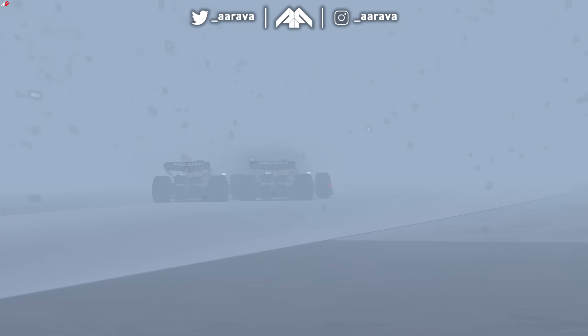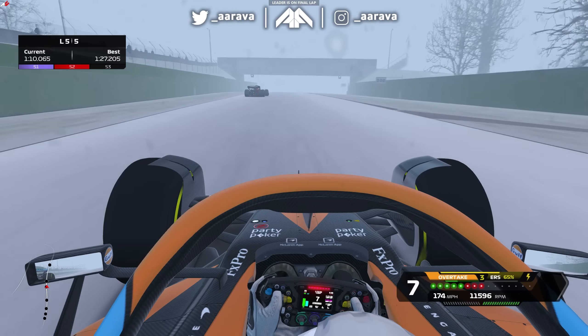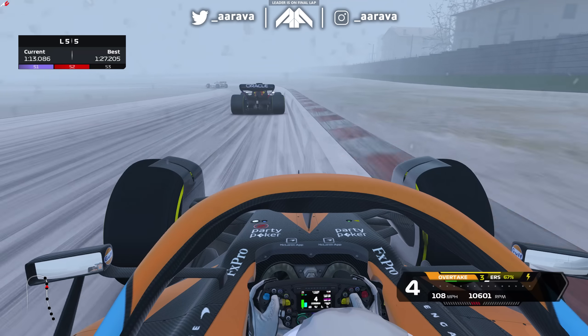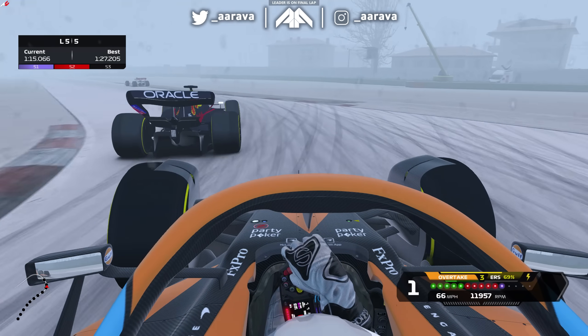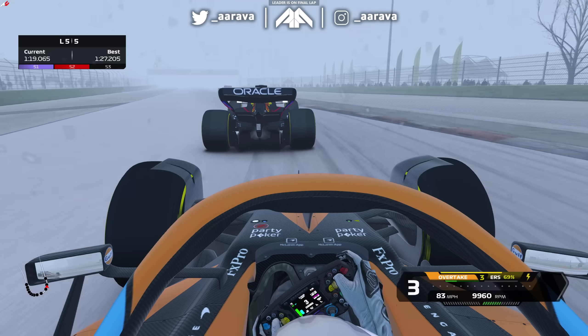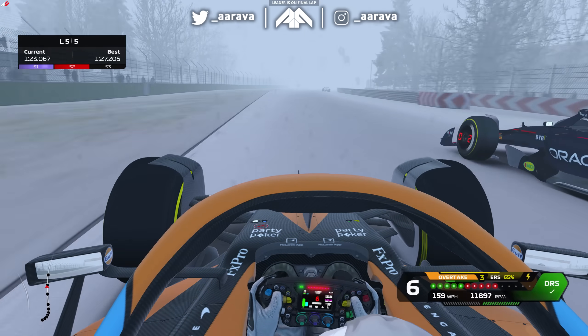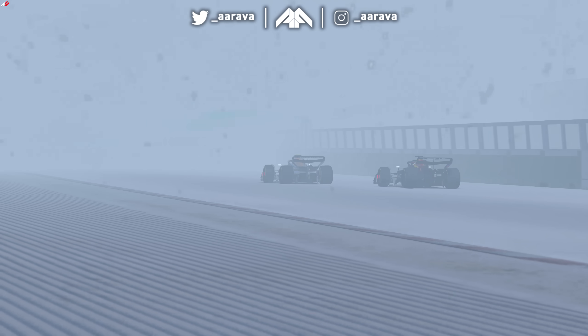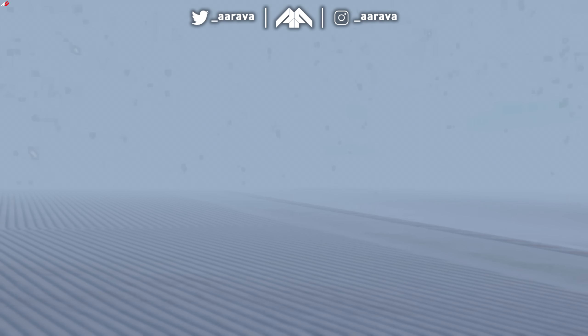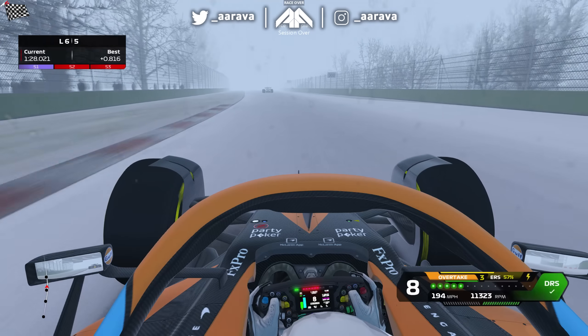On the slippery stuff — oh no, it's Ricciardo on my inside. We're going to keep the podium at least. We'll keep the podium — we can't get more than P2 unfortunately, unless I get Max right at the end here. Come on, get the exit — power, power, power. DRS, come on to the line. P2! Yes, come on — P2 in the snow race!